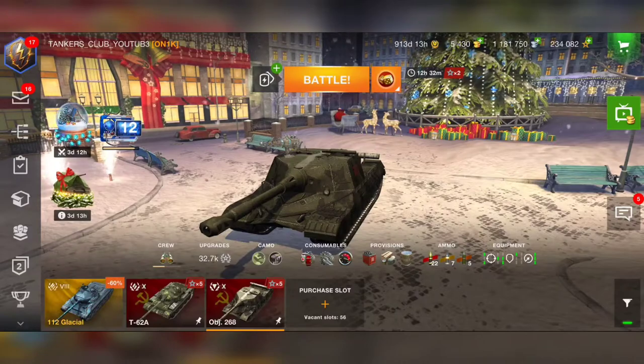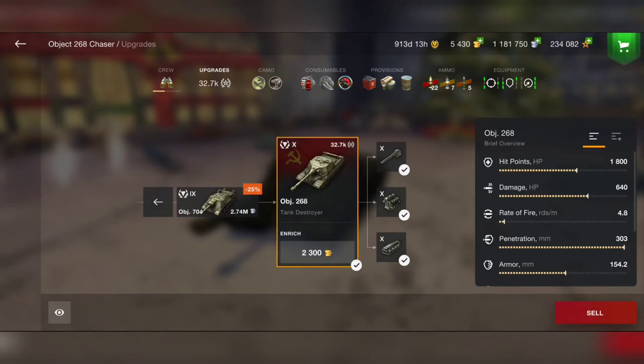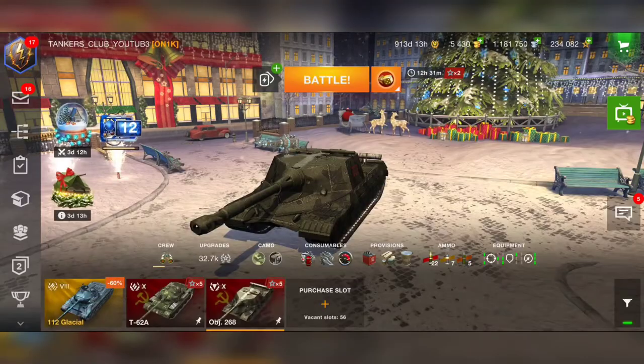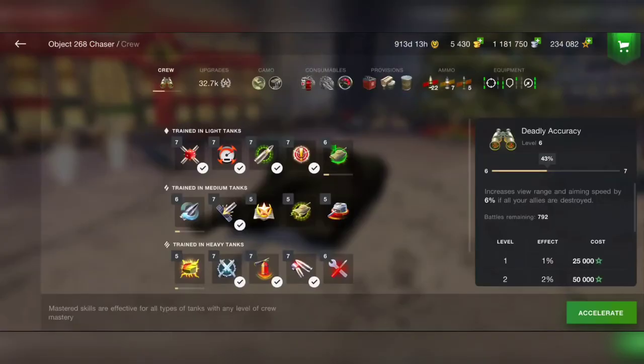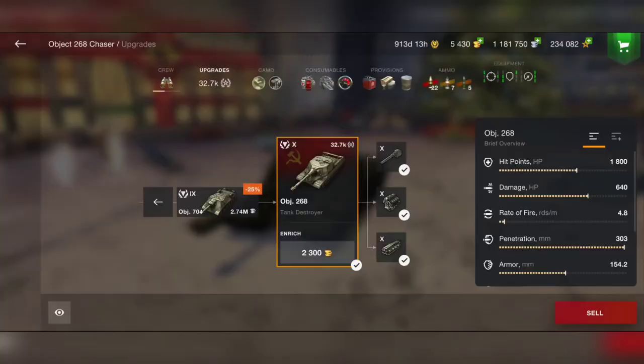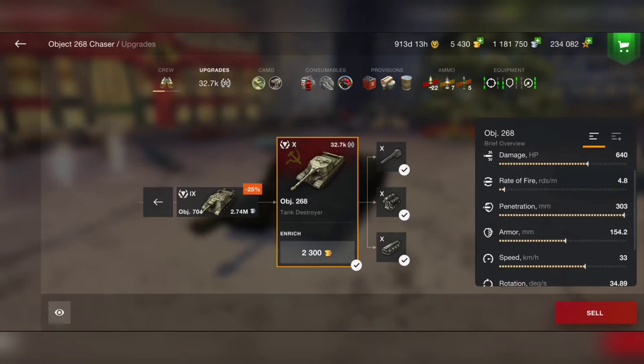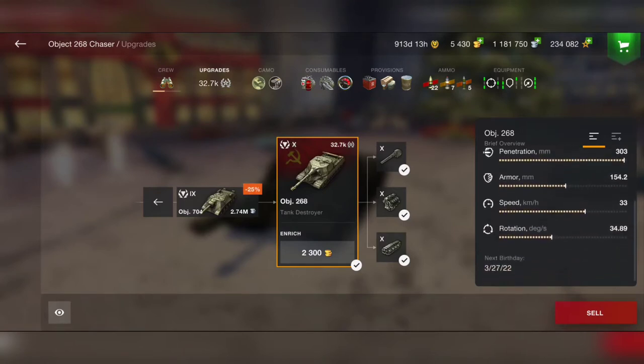The Object 268 deals 640 damage per shot, sometimes even 800 to 900 damage per shot if we have the maximum precision fire at level seven, which is also OP with this tank. Damage and penetration are great, but also the armor — 154 armor is just great for a tank destroyer, and the speed as well.